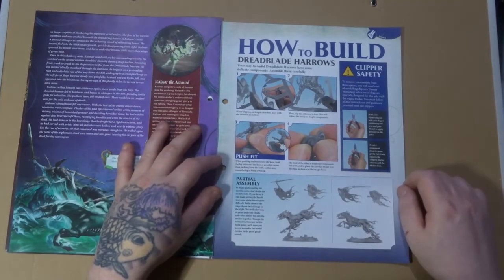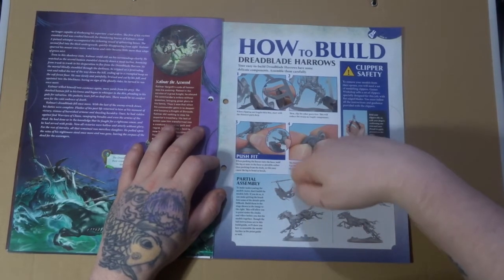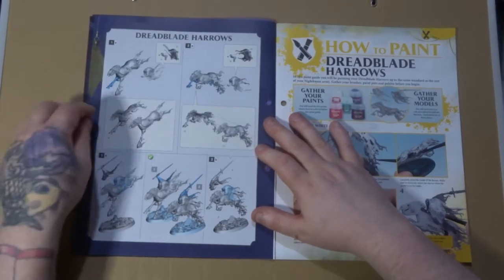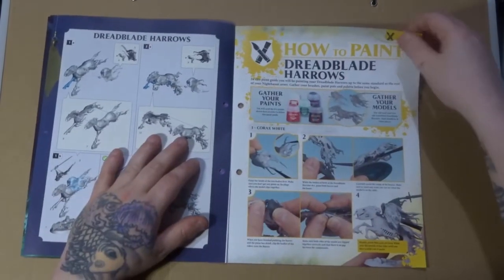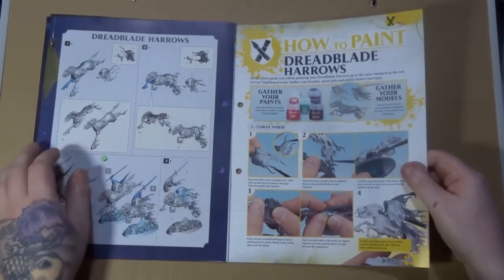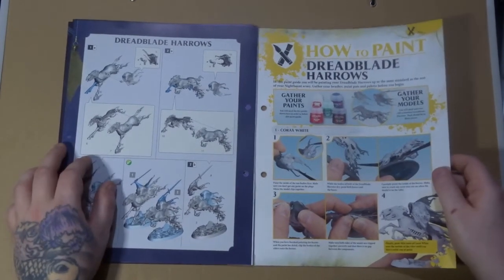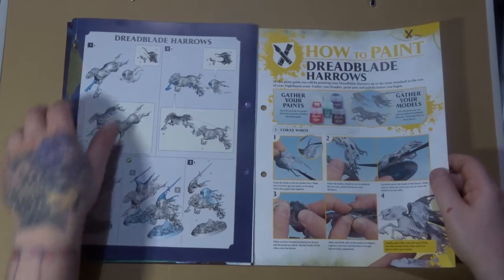Personally I'm going to prime mine on the sprue — I do think it will be better in this instance. Then where anything connects and needs to be glued, I'll just use a mould line remover to scrape some of the paint away to get back to the plastic so that we have a good bond with the plastic glue. So personally I would paint the horse as one piece and put the rider pieces together to paint separately, then combine them.